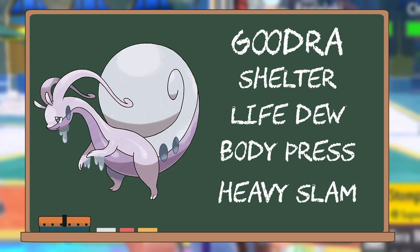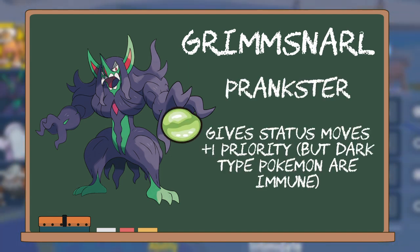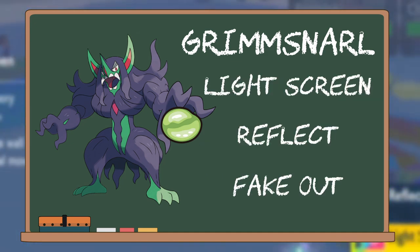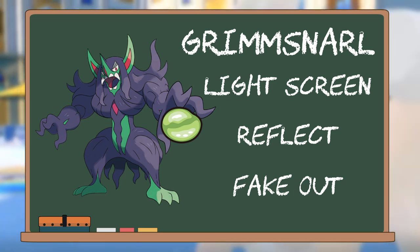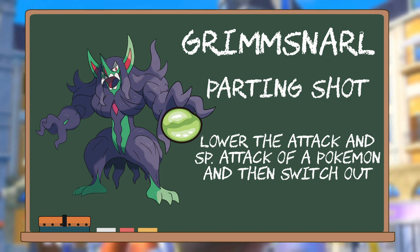Another way to improve Goodra's survivability is to set up screens, and what better Pokémon to do so than Grimmsnarl, the premier screen setter. Thanks to its ability Prankster combined with Light Clay, it means that you can halve the physical and/or special damage for 8 turns, depending on whether you use Light Screen or Reflect. Alternatively, you can have Grimmsnarl use Fake Out on an opposing Pokémon to make them flinch, which could give Goodra the breathing room it needs to either set up a Shelter or get a heal off. Lastly, Grimmsnarl also has the move Parting Shot, which allows it to decrease the stats of an opposing Pokémon while also switching out into a different Pokémon.